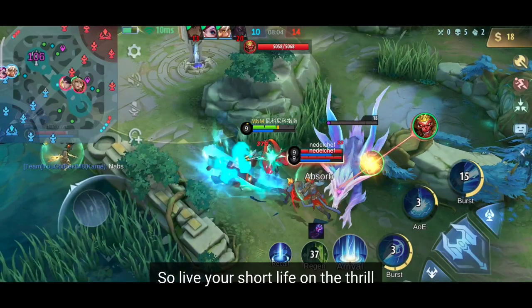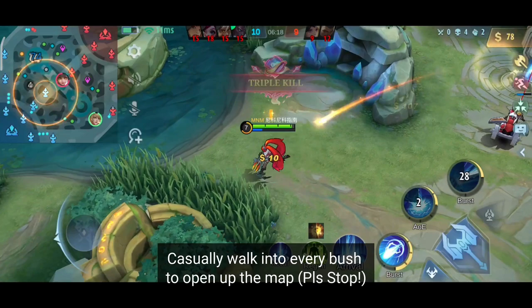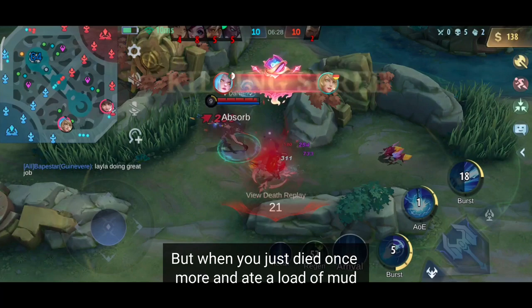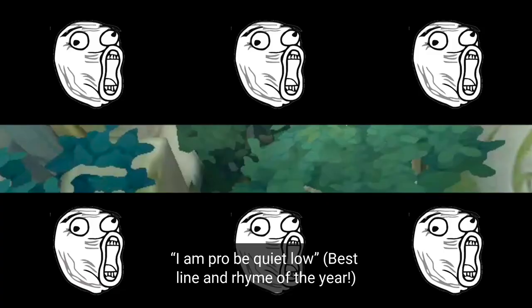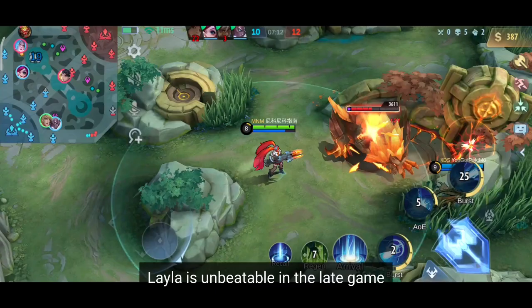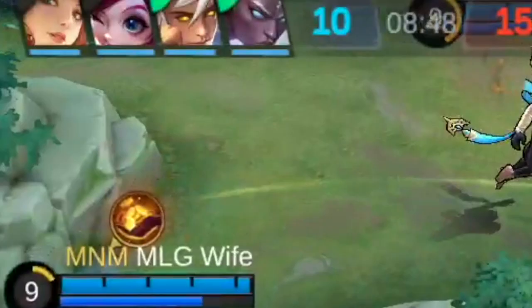Live your short life on the thrill and chase the adrenaline by fighting any enemy you see. As the ultimate marksman-mage-tank Layla, you can also start taking over the tank's job — casually walk into every bush to open up the map, because you have to touch some grass even inside the game. Some enemies might be waiting inside the bush, but when you just died once more and your allies start asking why you're so bad, just tell them: 'I am pro, be quiet noob.' Don't worry about them — just wait till your full build is ready. Even a clueless cat knows Layla is unbeatable in the late game.